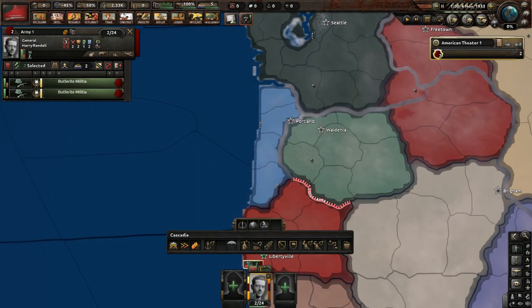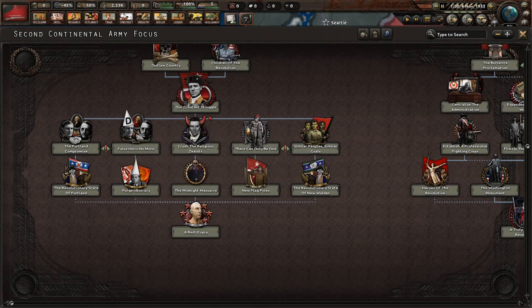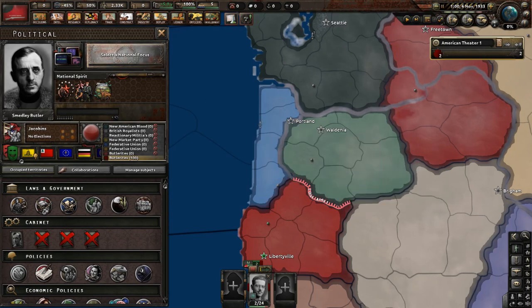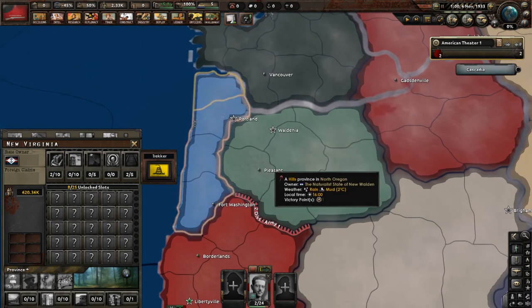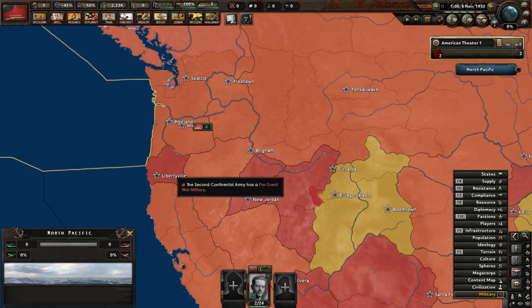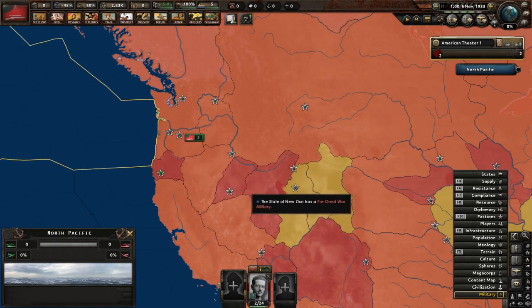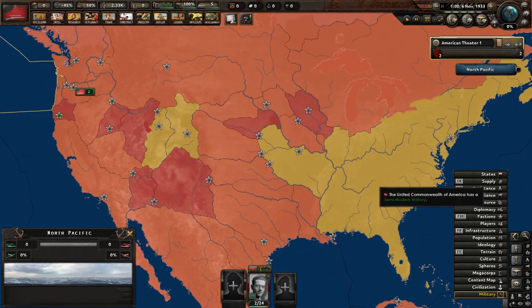Once we basically set up our nation, we can negotiate with either New Walden — the naturalist state — or the Free Republic of New Virginia. I always do New Virginia because they have some pretty decent units. Waldenia only has two militia and a cavalry unit. Another big thing to point out: we are operating on a pre-Great War military. Everyone around us is operating on a Great War military. Only New Zion, the Pia Pia Confederation, the Desert Rangers, Union Standard Oil, and most importantly the United Commonwealth are semi-modern.